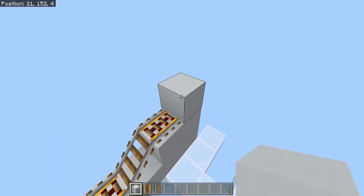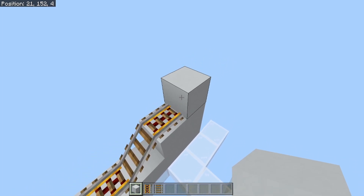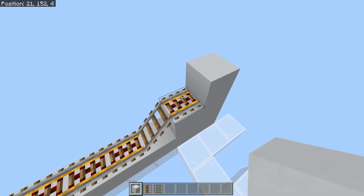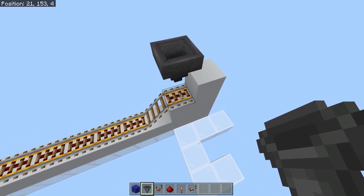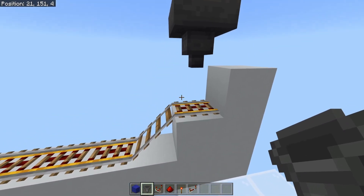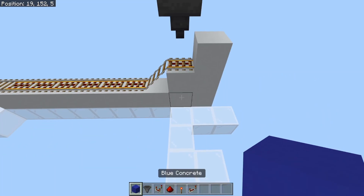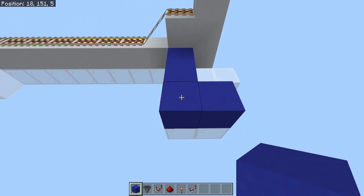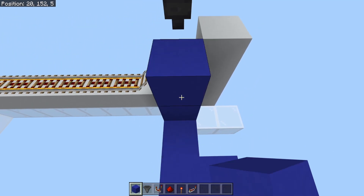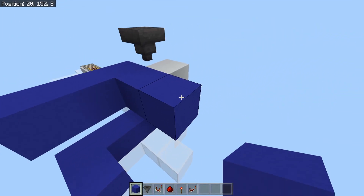Having a solid block right here is very important because it will allow the minecart to stop when it reaches this powered rail and also to go the opposite direction once the rail becomes powered. Then we're going to place a hopper directly on top of this powered rail, which will leave a gap with enough room for the minecart to start receiving items. As for the circuitry, we're going to place some foundational blocks in the shape of an L right here, and then two blocks above it, we're going to do a little bit of a reverse L just like so.